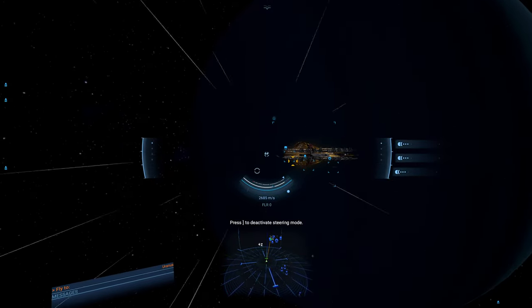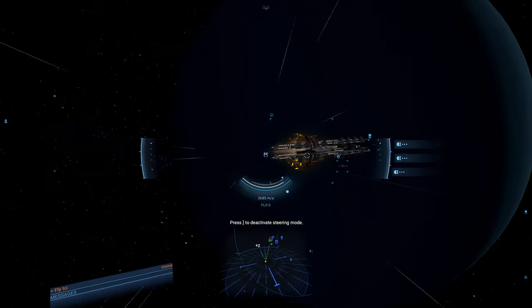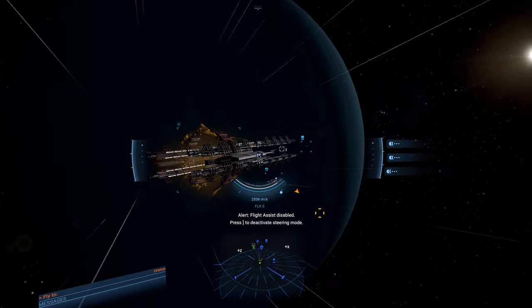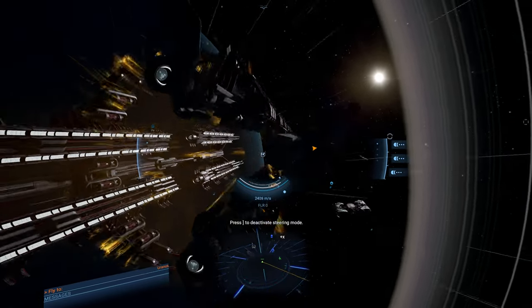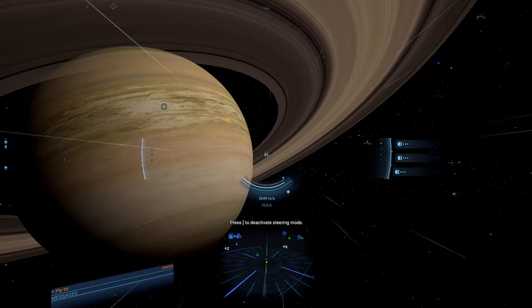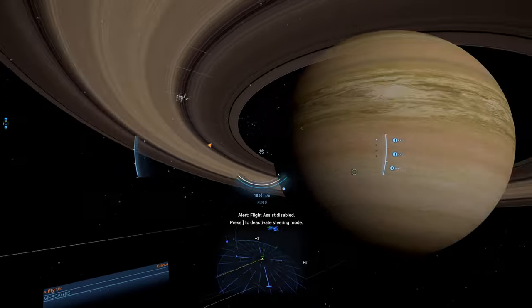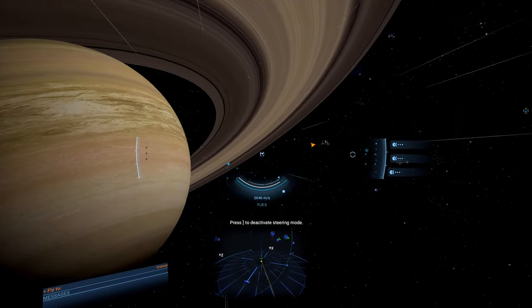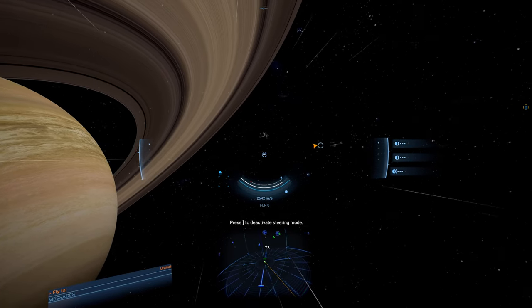A little bit of exploring, a little bit of fun. Last time we had earned the required rep — you need level 20 rep. Some of the easiest ways to do that are killing Xenon and pirates near their stations, doing missions at their stations, automated mining, and trading. The automated mining helps because you're trading those goods to them.